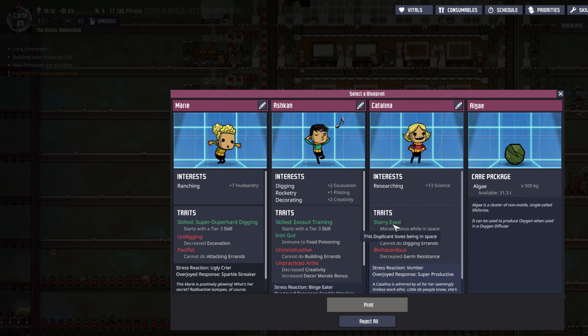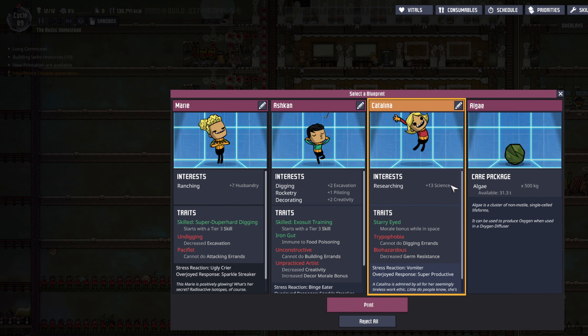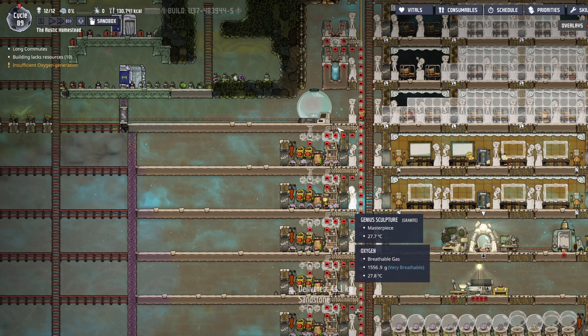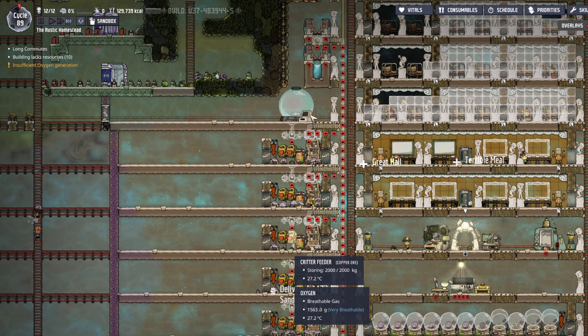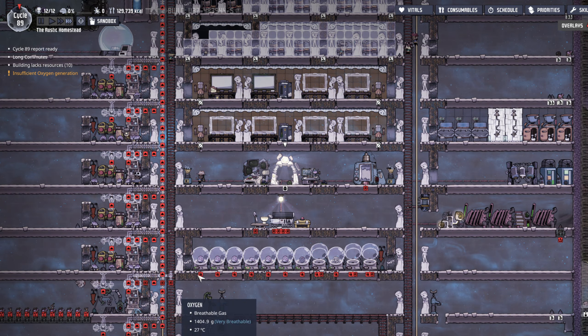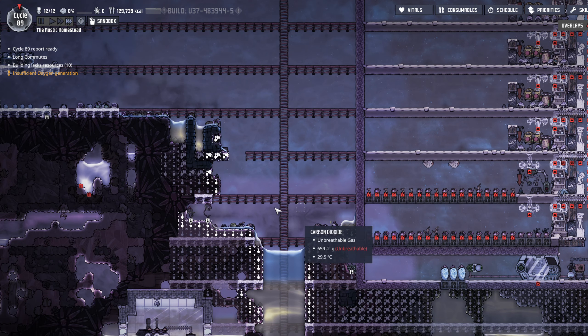This is actually not bad. I actually do like Catalina for this — starry-eyed — because I think there's some research you do while you're in space. I have this thing and we got these little databanks all over the place. I feel like there's a version of this that's on a rocket, and that's what gets you the additional science.